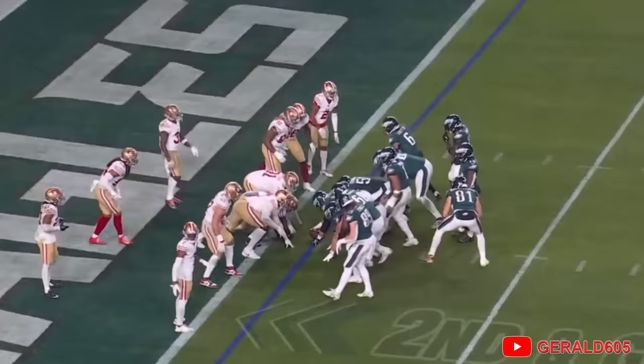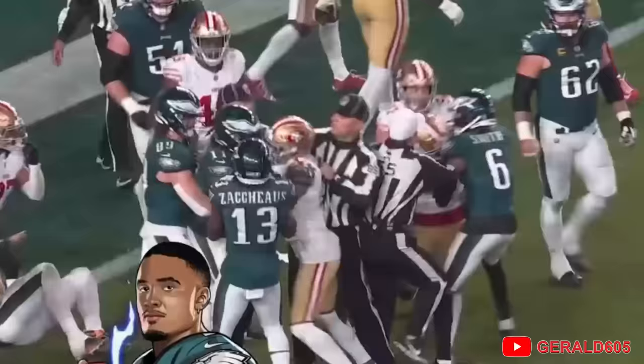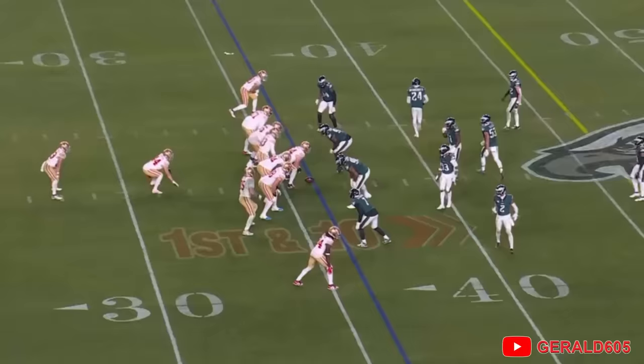So it's second and goal, one-yard line. 49ers have Kinlaw right in the middle, they run it again and this time they get a push — and Hurts is in. They stopped it once but could not stop it the second time. 10-10, Niners on their 36-yard line.